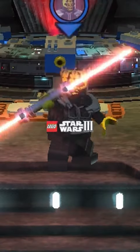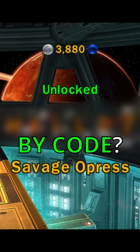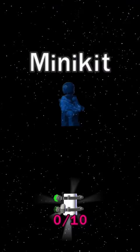Did you know that in LEGO Star Wars 3: The Clone Wars, Savage Opres is the only character in the game that has to be unlocked by code? Every other character can be unlocked by completing levels, finding them in the hub, or by collecting minikits. All except Savage. He has to be unlocked via a code, which is M-E-L-L-0-7.